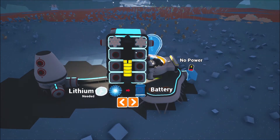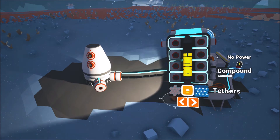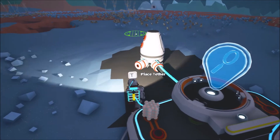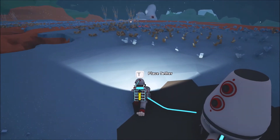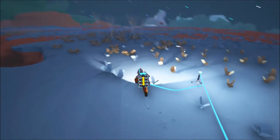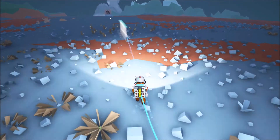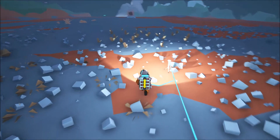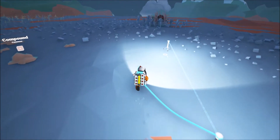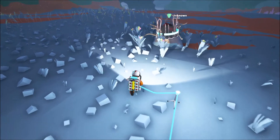We're going to craft these things called tethers. They require one compound, and now we have them. You just get an idea where you want to go - I see a bunch of stuff over there, so that's where I want to go. I'm just going to press T and bring out these tethers. They act as light and they expand our O2. I don't know what that is - it looks like a horror tree. We should probably go inspect, but I also don't want to die. I don't know if stuff can aggro in this game.